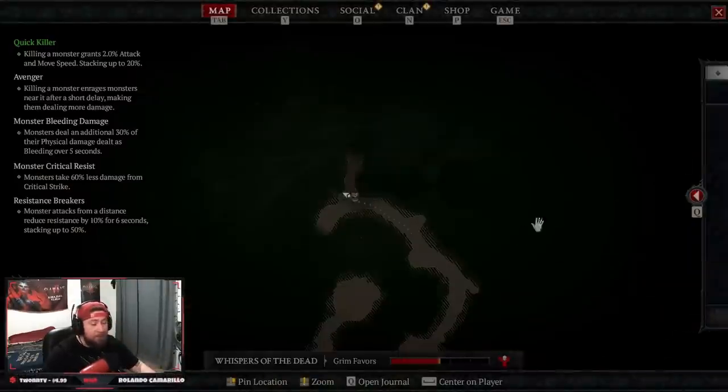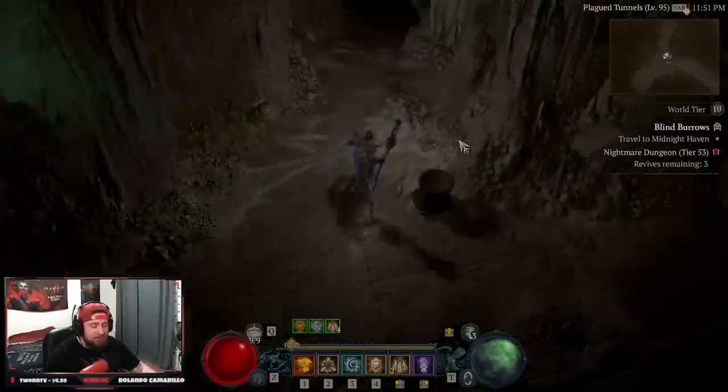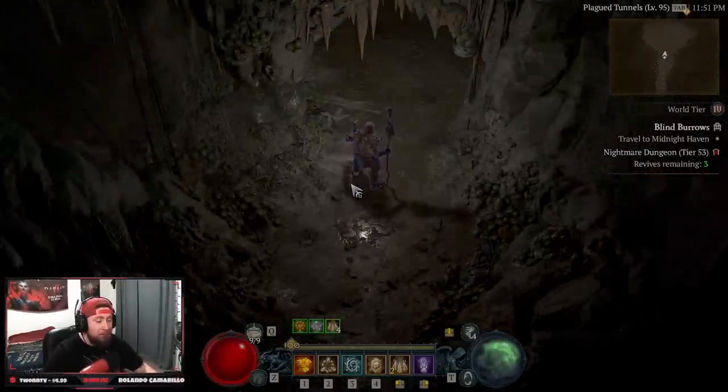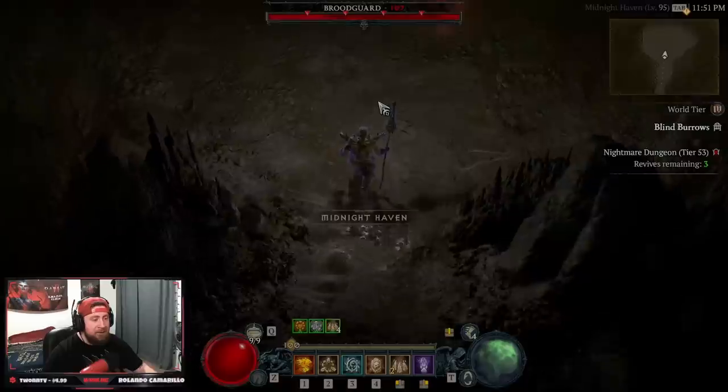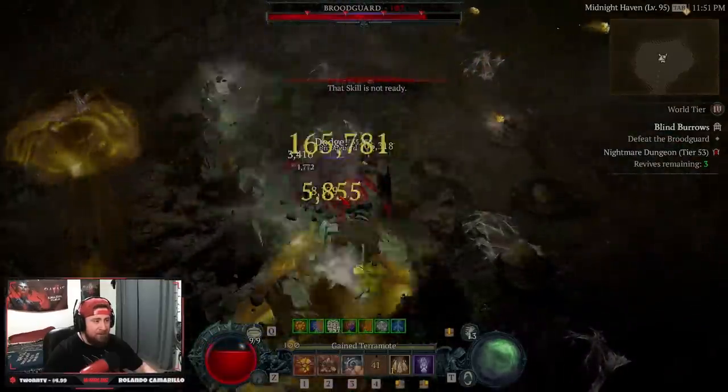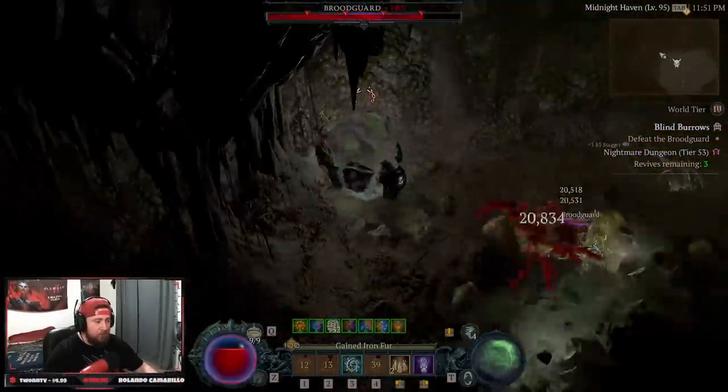Let's face the boss on a Nightmare Dungeon Tier 53. We absolutely slapped through it — this build is pretty solid, and once I optimize the Paragon board a little better it'll be even stronger.